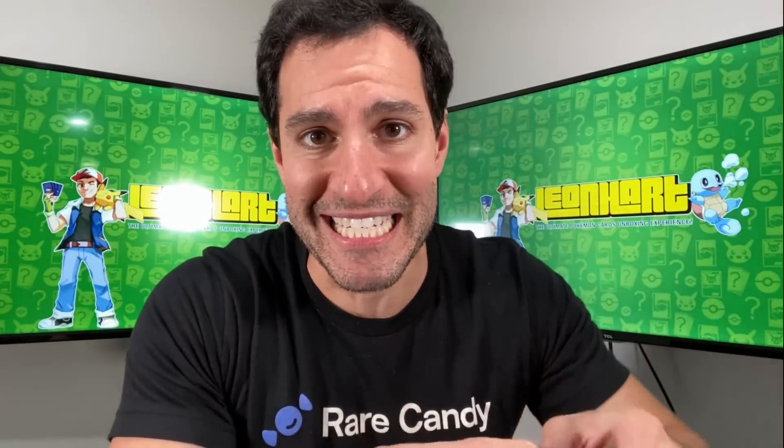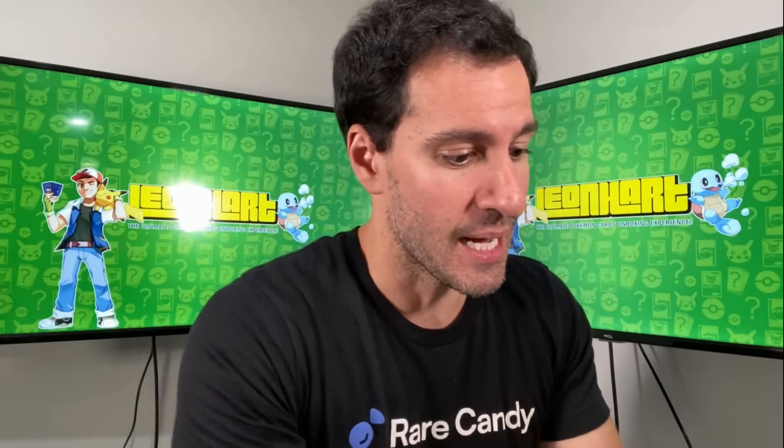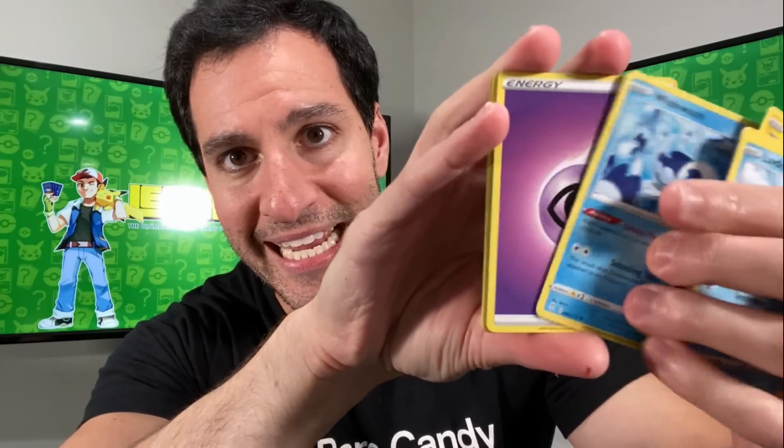As we're getting into the first set — Evolving Skies, a very popular set — the place where you can get this is Sam's Club. Yes, you heard that right. Sam's Club is where you can get this box for $39.98.